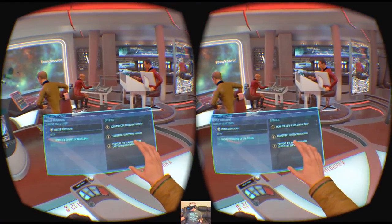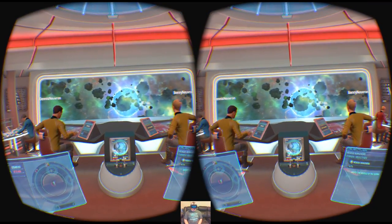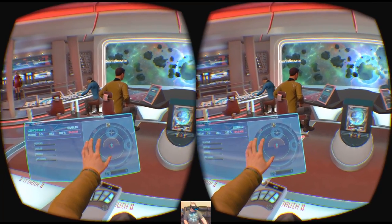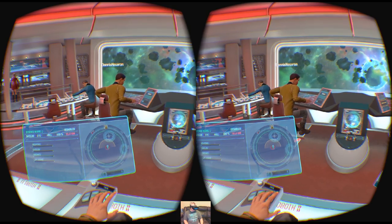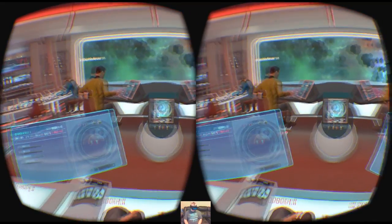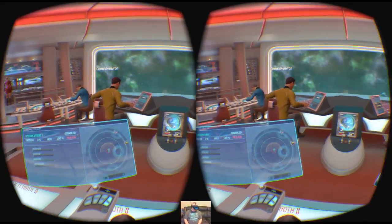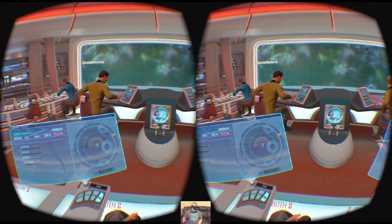We're going to need to scan the science vessel and then transport survivors aboard. Raising speed towards this area — sorry sir, but there is a hazardous anomaly. Helm, take us around the anomaly please. I'm taking us around that one. I am scanning the science vessel now, sir — excellent. It's out of range, sir. I understand — I am scanning circles. Let's go ahead and thread the needle between these two anomalies and head to the science vessel.